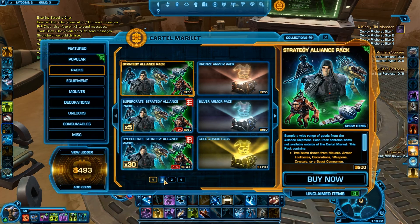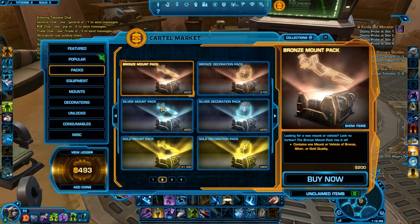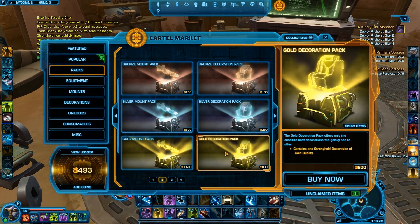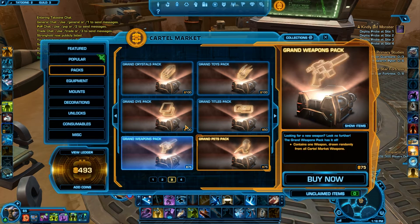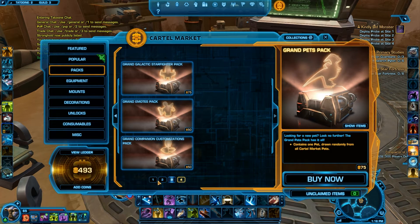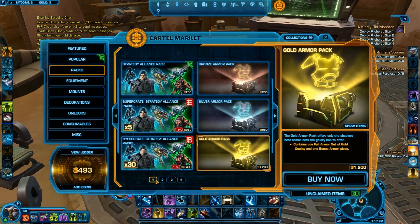If you're going through the packs, as you can see, there are gold mount packs. These can give you a gold one, a really rare one, decoration-wise a rare one, and so on. Titles, etc. Now, these are just gonna be here for a week.